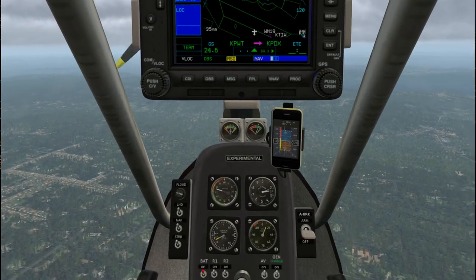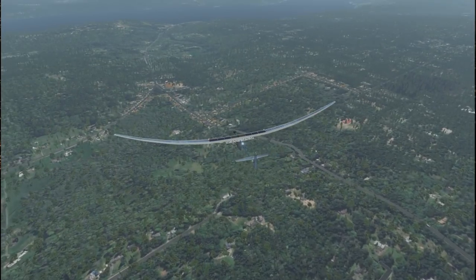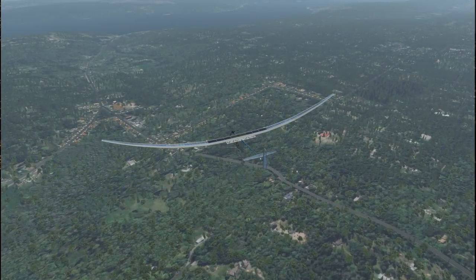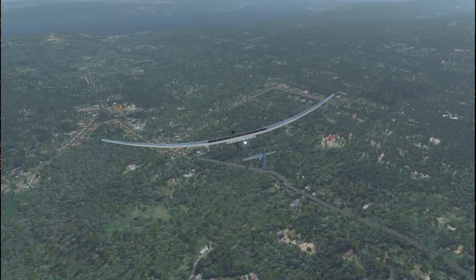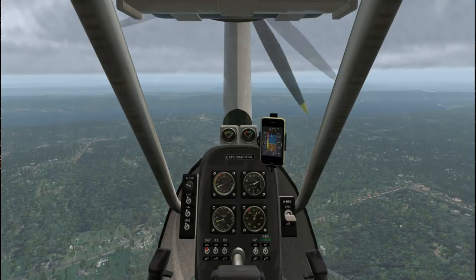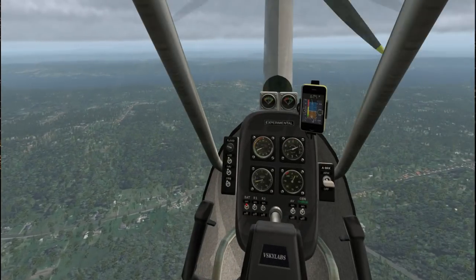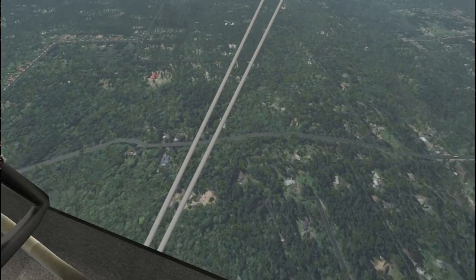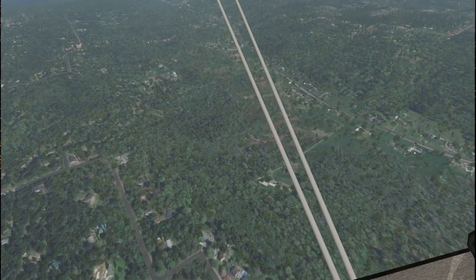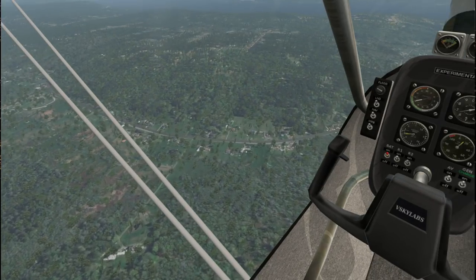Ground speed is only 22 even though airspeed seems to be 40-something, which means we're headed into the wind. Though it's only indicating a 5-knot wind, which doesn't account for that gap. Judging from the manual, they expect you to get to 10,000 feet where main operations occur between 8,000 and 10,000 feet. But I'm keeping it low because it's going to take a long time to descend from 10,000 feet, and we're sightseeing. Ultralights like this give a good view of the surface.